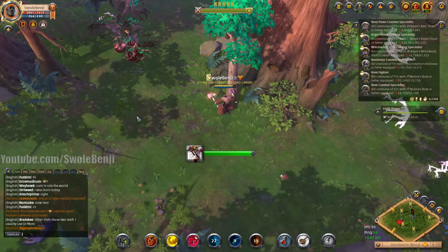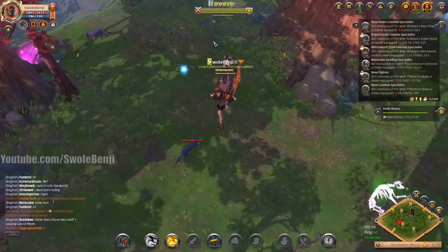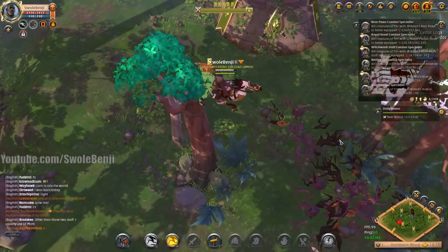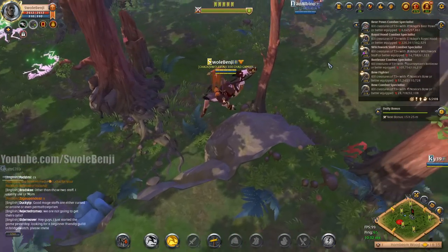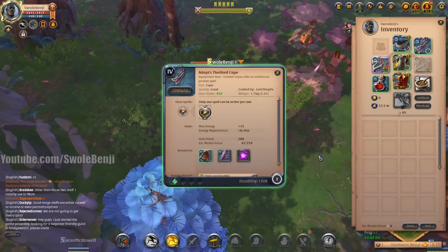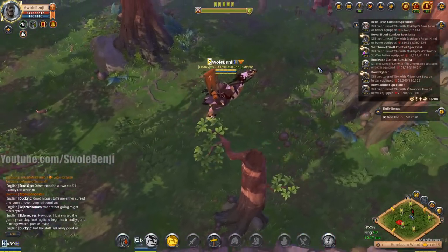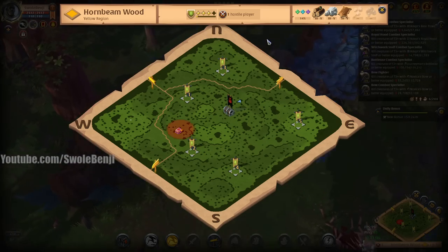Look at that — I just earned 1400 points. We're at six-five now. Someone got that tree I found earlier. Let's find another red-name player to jump. Instead of the cape I have, what if I used a Bridgewatch cape? That would slow them down a bit longer so I could maybe down their mount. I'm still figuring this out.